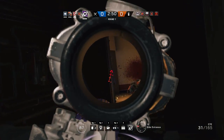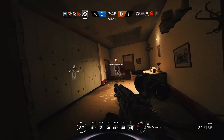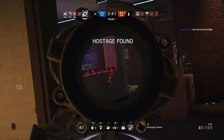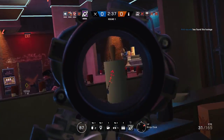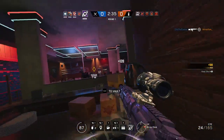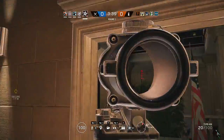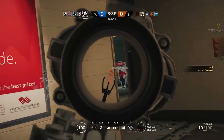Rushing really depends on which operator you choose. Hypothetically you can rush with any operator, but realistically there's only a handful that will be successful consistently. The obvious ones are the three-speed operators: Ash, IQ, Capitao, and Hibana. Each operator brings their own strengths, but Ash is a hundred percent your top pick — her gadget and guns just make her a strong rusher.